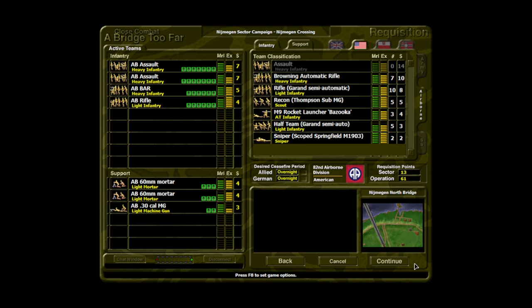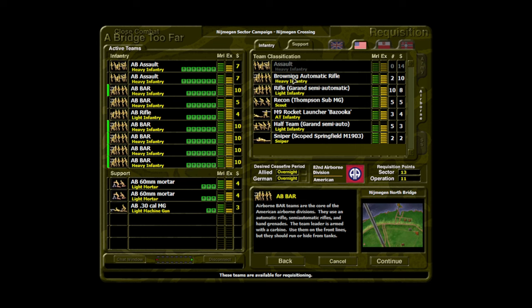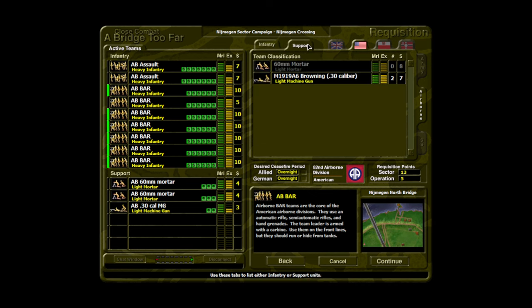We have 74 requisition points today. I think my plan is going to be to fill up on BAR teams. We also have one rifle squad — I'm going to remove it and take one more Browning. There are only two machine gun teams available. We have 18 points, so we can take both of them. Let's do both.